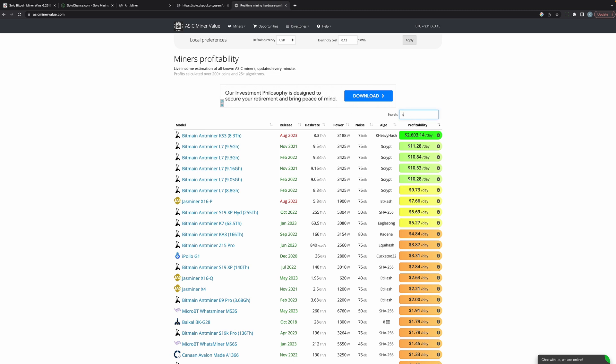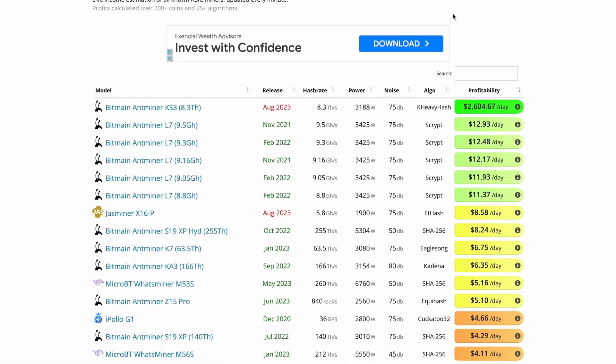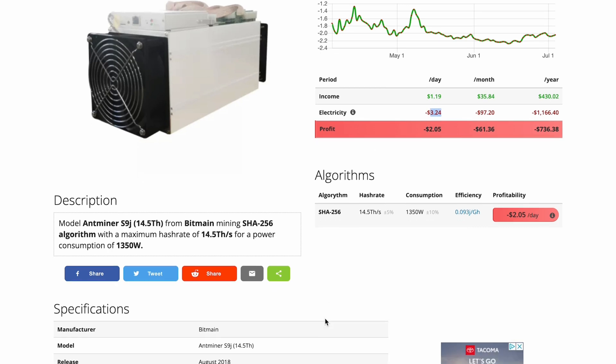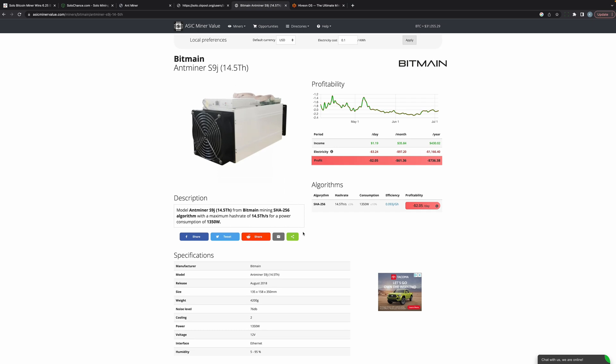Let's go to asicminervalue.com to find the S9. At 10 cents per kilowatt, the S9j at 14.5 terahash pulls 1,350 watts and costs $3.24 per day in electricity. So you're essentially paying $3.24 a day to play the lottery. Let's see if we can decrease the wattage so we're not paying that much.